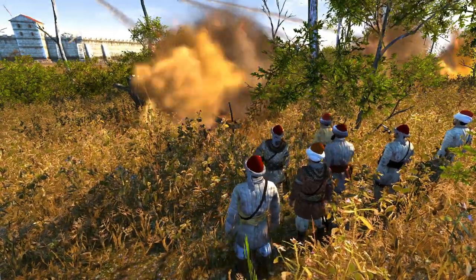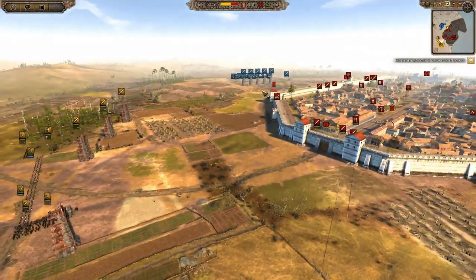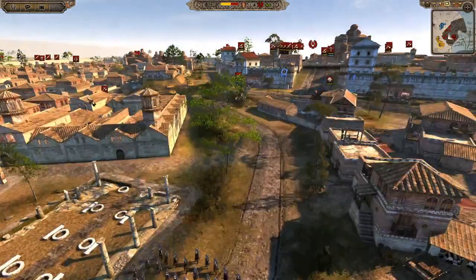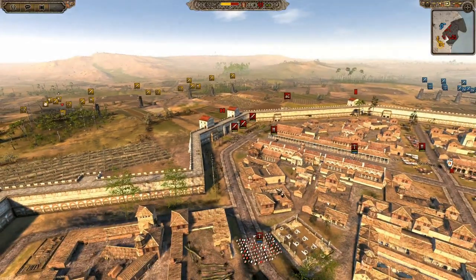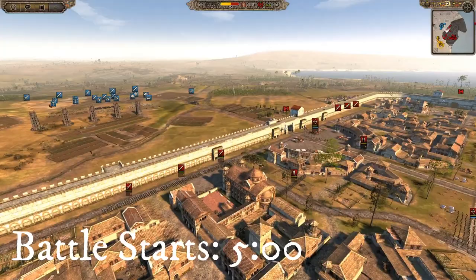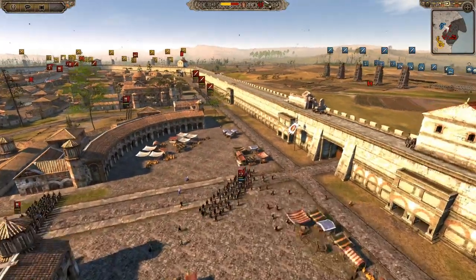Hey Legionnaires and welcome back — we're here with another 1212AD siege battle for you today. This is a 2v2 between the Ghurid Sultanate and the French Kingdom of France against the Kingdom of Jerusalem and the Electorate of Trier. It's a nice 2v2 that we did with some members of the Discord, so if you want to take part in some of these battles, join the Discord — link in the description below. You can also show off your own replays there, which may feature on the channel. We've got a very close ending, so definitely worth sticking around.